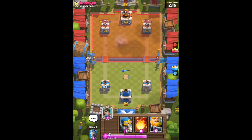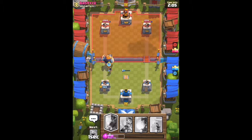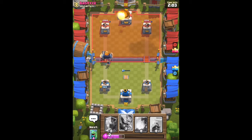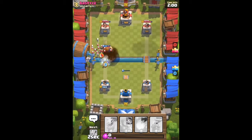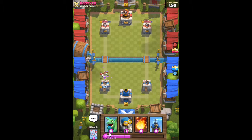Say you have a goblin gang and a log — what are you gonna choose? Your instinct is probably goblin gang because it's a really good card, but you want to go with the log because it will cancel out the goblin gang. Basically you want to figure out the cards that will best suit the deck you already have and what will cancel out the cards you give to them. It's also part of your preference.